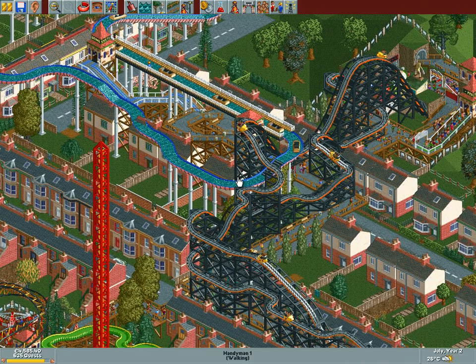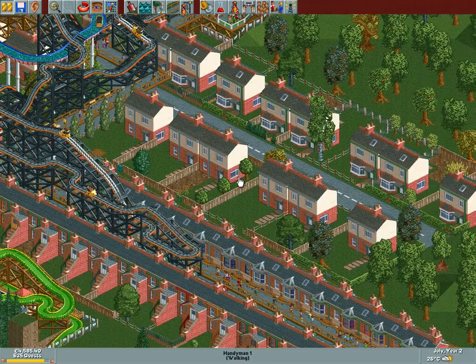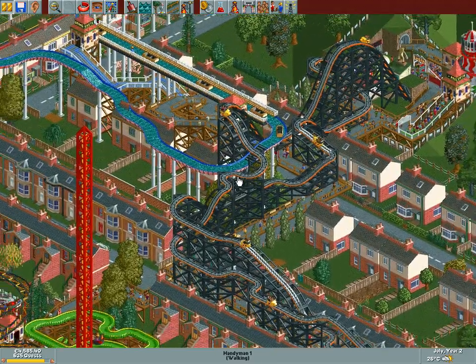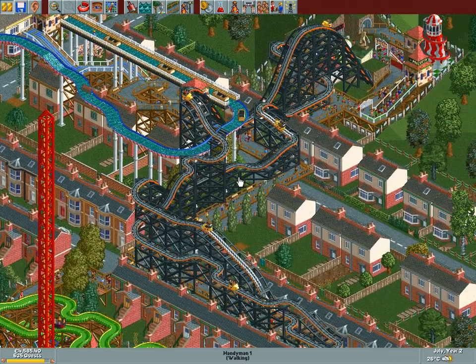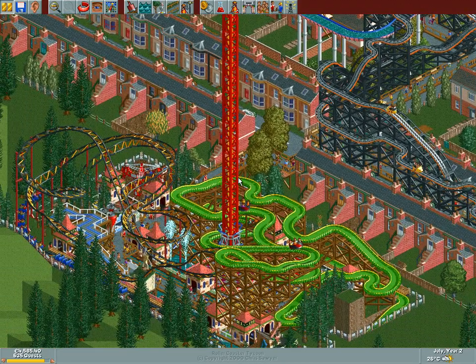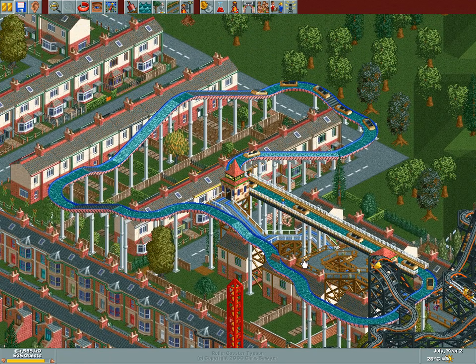Hello and welcome back to Rollercoaster Tycoon. The park is pretty much in the backyard of this town — this village wanted entertainment close by, but for all their wishes there is a price to pay, and that price is called Eternal Umbrella.